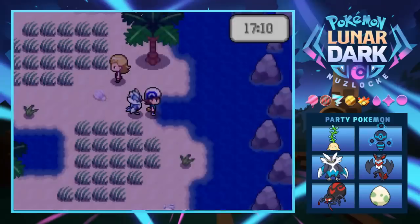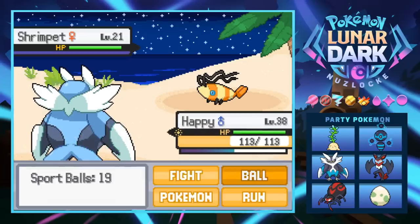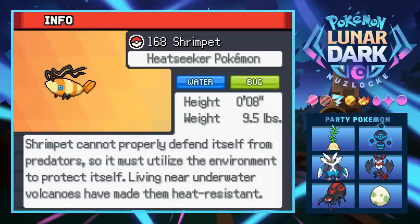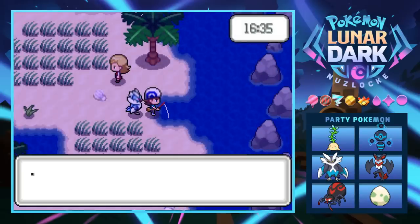We get another bite — please be something good. It's a little Shrimp-it boy at level 21. We just throw some balls at it and catch it. We would have been so upset if we'd lost Happy in the fishing contest. We caught a Shrimp-it but this is probably the worst thing to bring to the contest. Its Pokedex: can't defend itself from predators so it uses the environment; living near underwater volcanoes made it heat resistant.